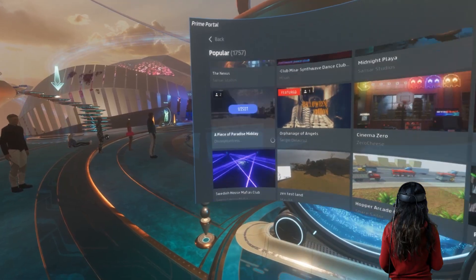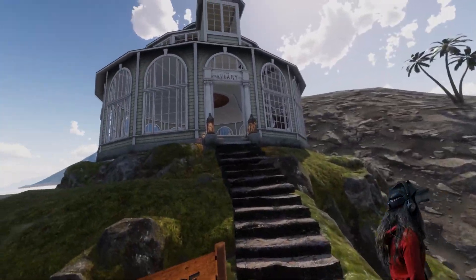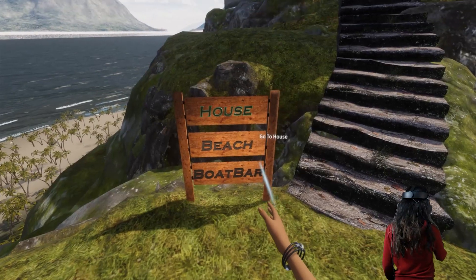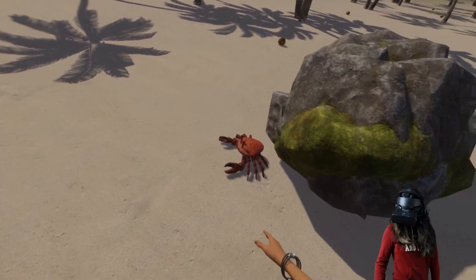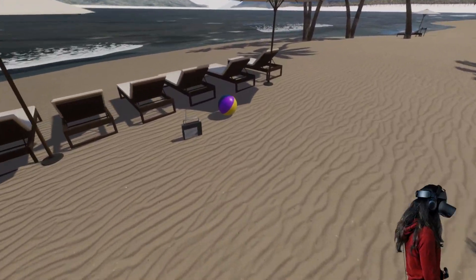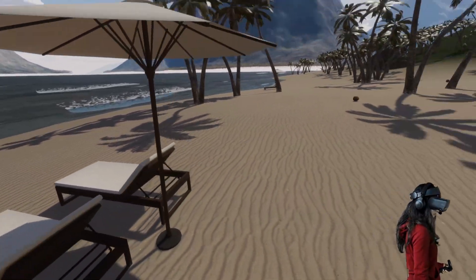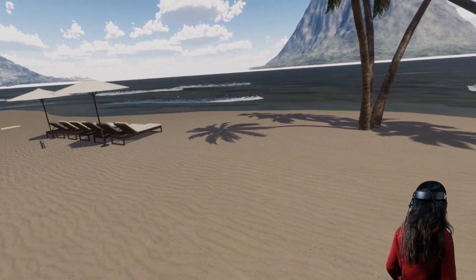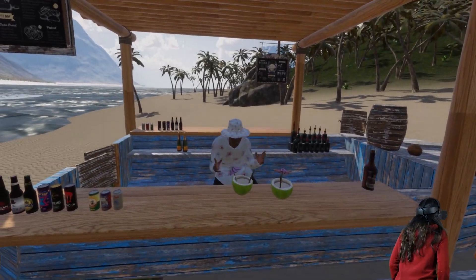Now let's try out A Piece of Paradise. We can go to the house, beach, boat bar, or check out what looks like a honeymoon suite. Beach sounds good to me! Oh, it's a crab — it's moving, I did not expect it to move. It actually feels warmer now even though it's the same temperature in my room. There's a bouncy ball with nice physical physics! This other object feels heavier than the bouncy ball. Let's check the boat bar — there's even an NPC here dancing.